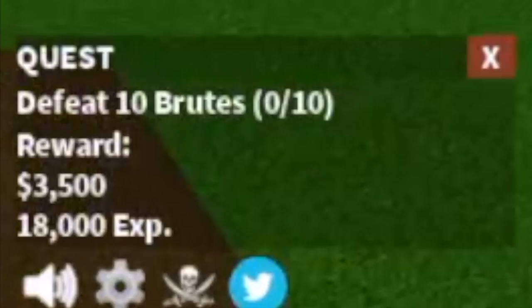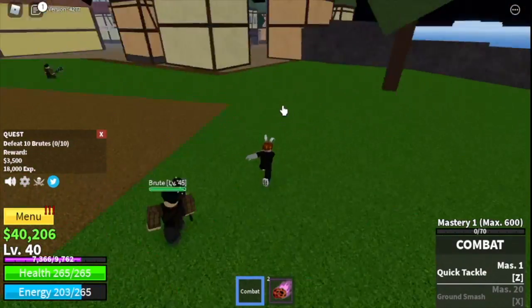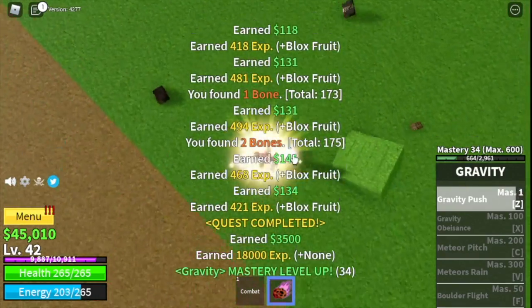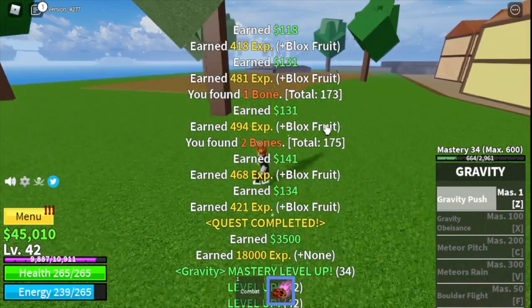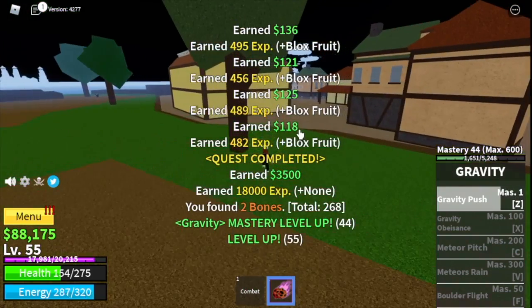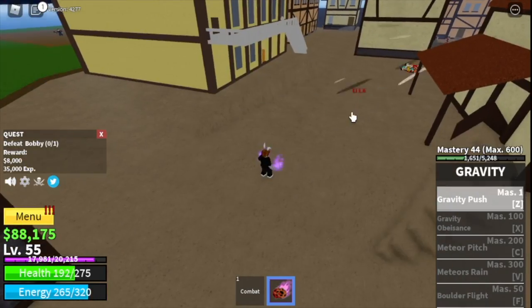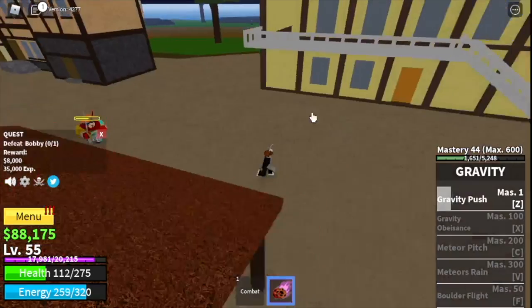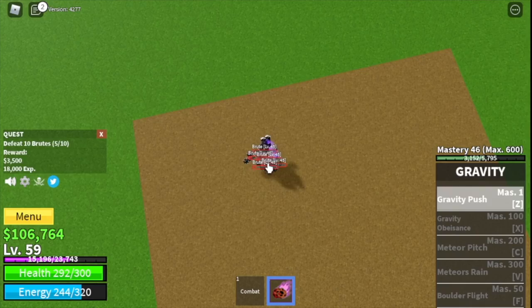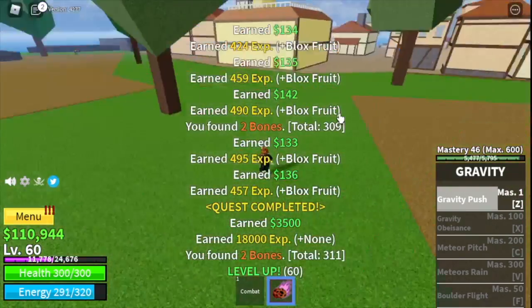For the Brute Quest, you need to defeat 10, so lure 5 at a time and do it twice. The goal here is to reach level 75, but at level 55 you can start defeating Bobby the Clown, the mini boss on this island. Just dodge his skill and everything will be fine. The goal with the clown is to reach level 60. You can go back to the Brutes to finish the quest if the clown hasn't respawned yet.